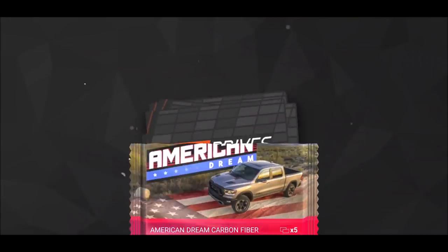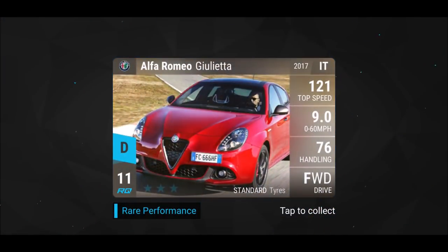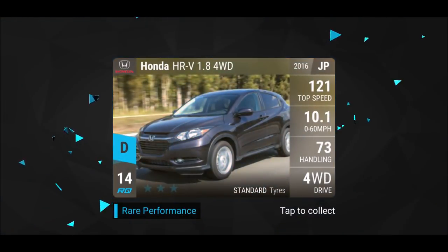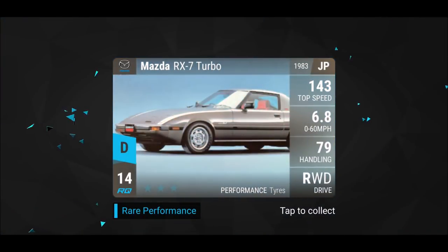We're starting with an Alfa Romeo Giulietta — would have been useful for Alfa Romeo events, but right now, Honda HRV. It's a sheer four-wheel drive with standard tires — I might as well keep you. Then we're going in with Master... I remember getting this car a few days ago for the first time and now I keep getting it. The IX7 Turbo — I'm building one up because it's an 80s car and it could be useful.